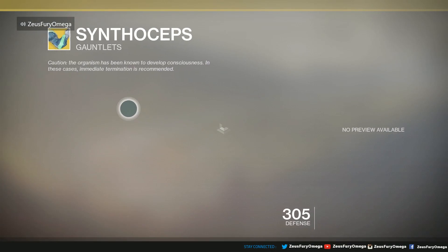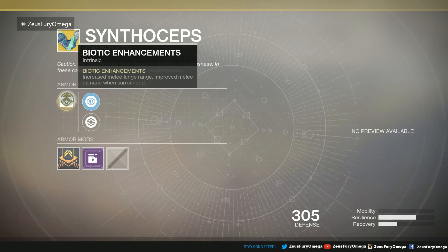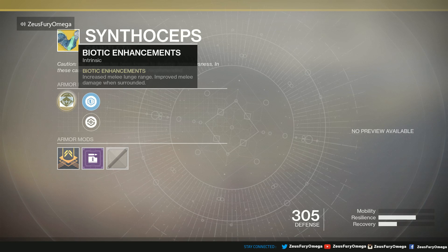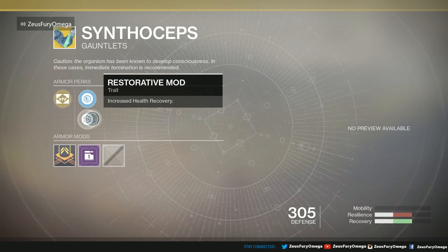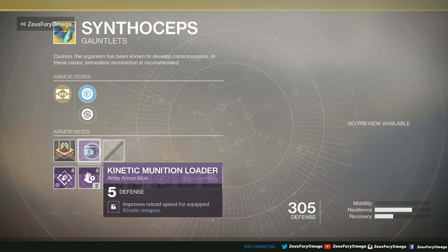Next up, the Synthoceps for the Titan. We all know the intrinsic perk — Biotic Enhancements: increased melee lunge range and improved melee damage when surrounded. Pretty awesome. Comes with Plasteel Reinforcement and Restorative mod with the Kinetic Munitions Loader and plus five defense.